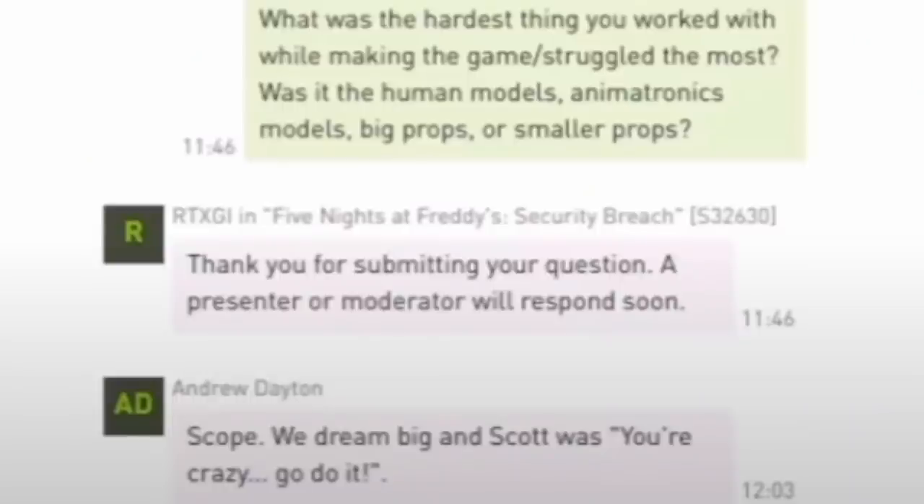Someone asked what was the hardest thing to work with while making the game — human models, animatronic models, big props, or smaller props? Andrew says the scope: 'We dream big, and Scott was like — crazy, go do it.' Which is just so good to hear. Scott is so open and amazing. If Andrew pitches something ambitious, Scott is like 'bet, go do it.'